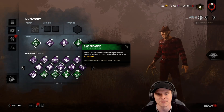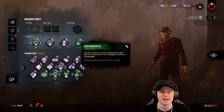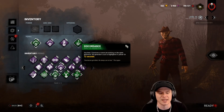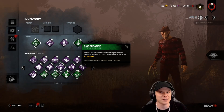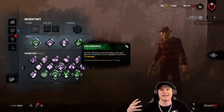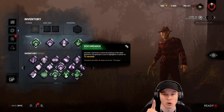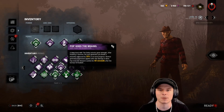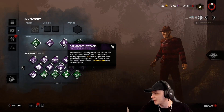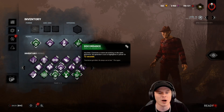Discordance: if more than one survivor is working on a generator, it will pulsate, glow a yellowy-green color, and constantly give me a sound notification. So you down a survivor, see a generator glowing and pulsating, and you bait the teleport — at 4.9 seconds you let go of Control, the illusion appears, then you pick up the downed survivor. Those two people on the generator will most likely let go, sealing that generator for 16 seconds. You hook the survivor and now you have a Pop Goes the Weasel stack.